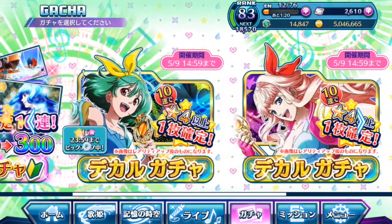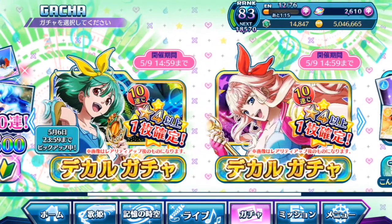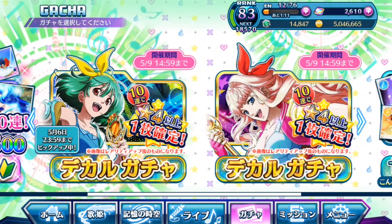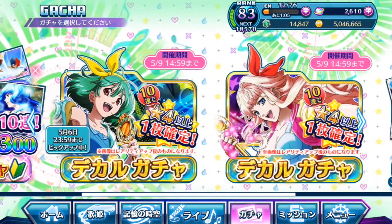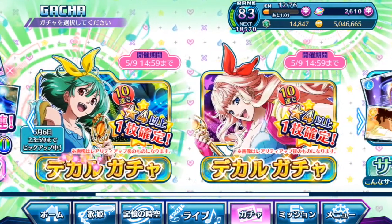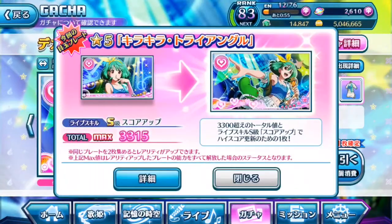So as you can see, Cheryl's and Ranka's gachas are side by side together this time around. They will be staying until the end of the event that's currently going on. So if you haven't gotten Cheryl's costume from the gacha, you can still try. But do take note, there is no big up rate — unlike Ranka's here, you are purely just getting Cheryl's plate from pure luck.